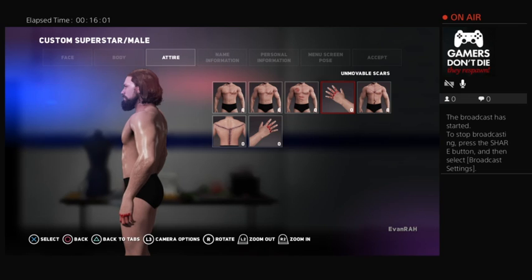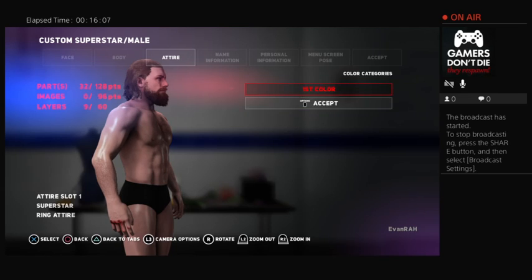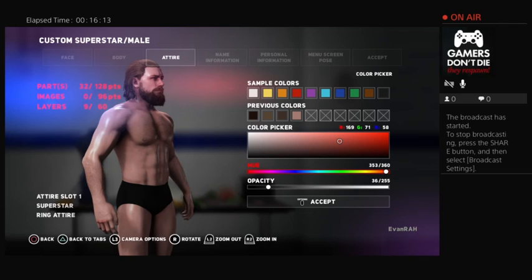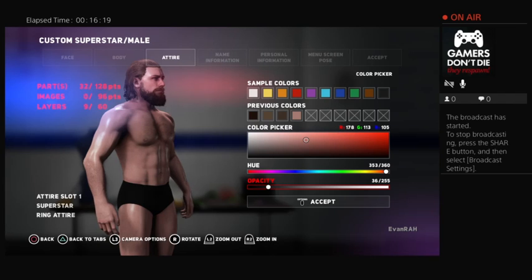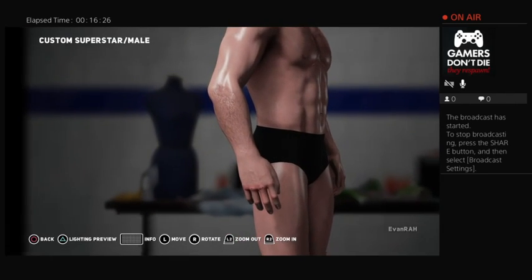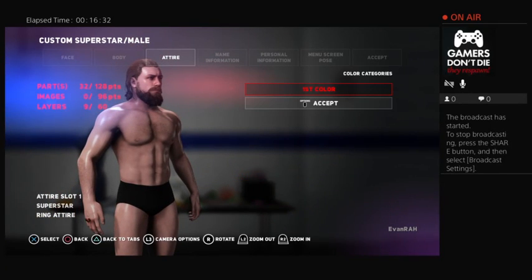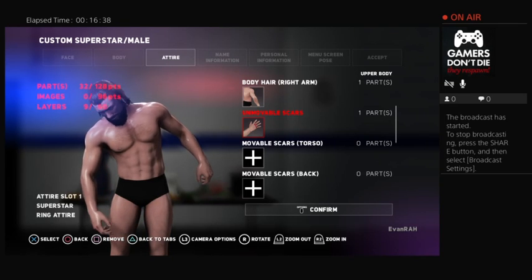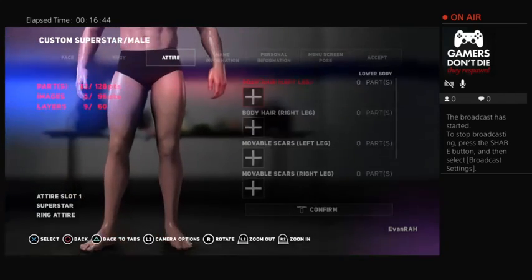It just looks like he punched a wall until his hands bled — same with the other hand. He's a Greek warrior who punched a wall until his hands bled so he could escape a prison — why not? And there we go. Clothing! Other body.